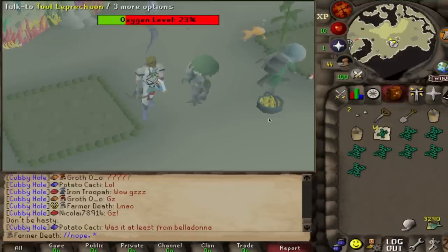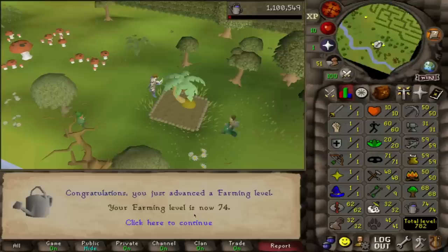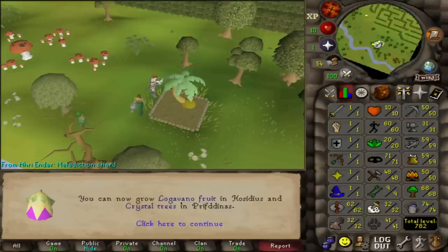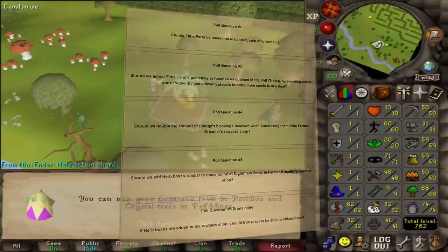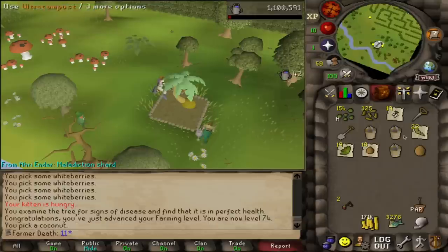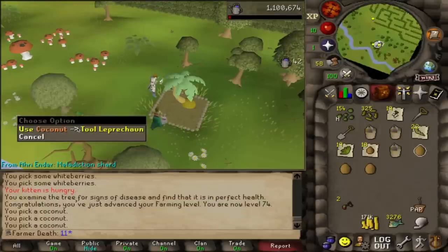Shortly thereafter, I got 74 Farming, which allows me to plant the highest tier of plants at the Tithe Farm. I was waiting to go back to Tithe Farm until I got this level to get the most efficiency out of gaining the points for the unlocks I still want there. However, Tithe Farm buffs have been announced to be polled in poll number 79, so I'm going to hold off until we figure out what's going to happen. If it passes, I'll be able to get 35 points per 100 fruit turned in versus 26, so it makes a lot of sense to hold off.